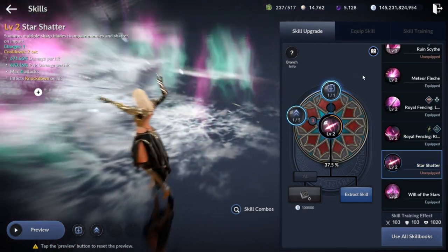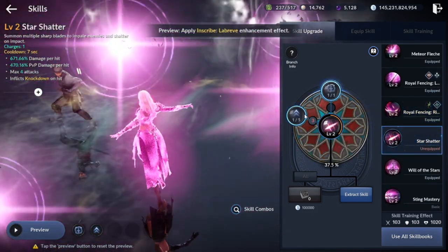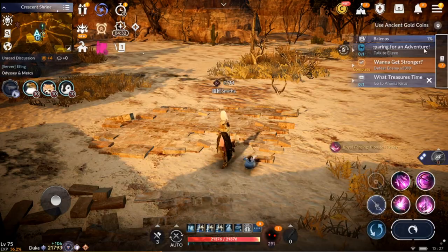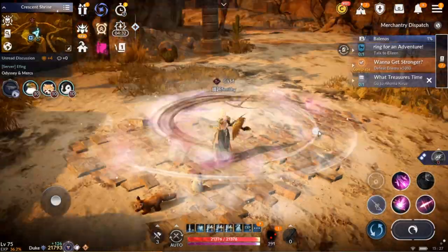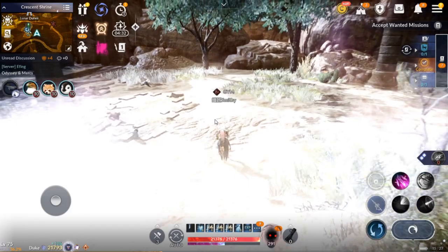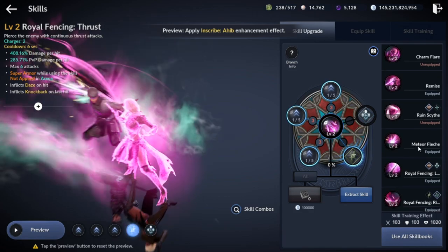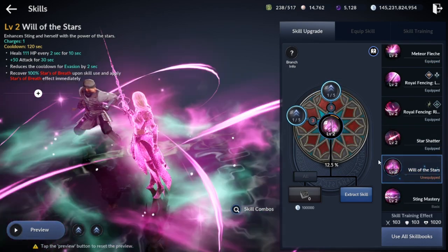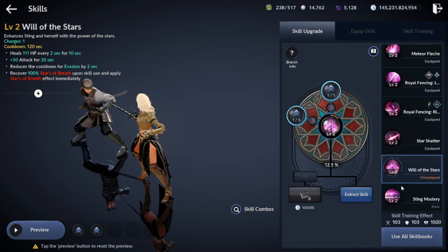Next skill: Star Shutter. Just like Krillian Release, it has a unique mechanic — a unique flow that allows you to nullify the cast time of that skill and use another skill during it. You can nullify the full cast time of the skill and use another skill. But the fact of it not having immunity or even branches makes it not that useful. At last, the buff gives 100% Star Breath — which is the energy of Eclipse — and 50% attack.